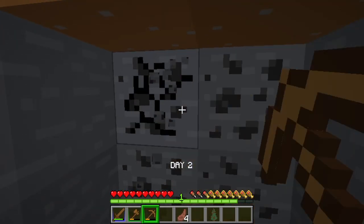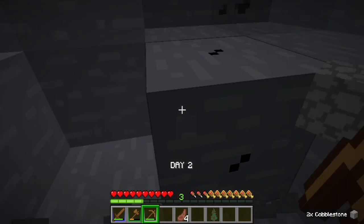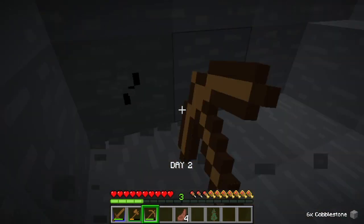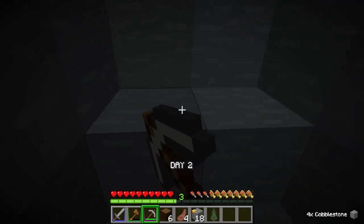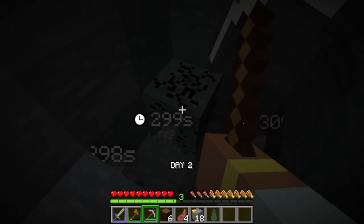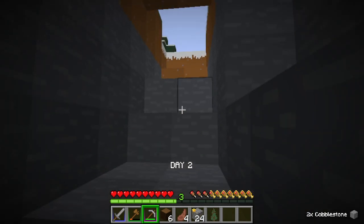Now we continue mining to find diamonds, which are useful for making armor and weapons. I also need a lot of stones to make new stone tools to make this work faster. The excavation site is getting dark and I need a torch to make it brighter. Luckily, during the first dig I found coal, so we could make torches straight away by combining sticks and coal.